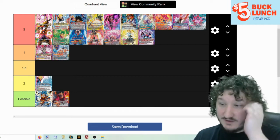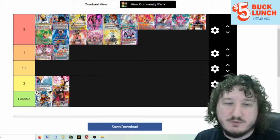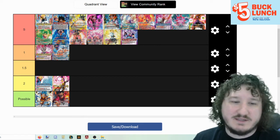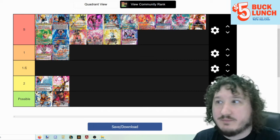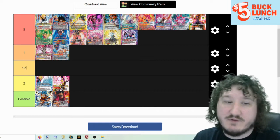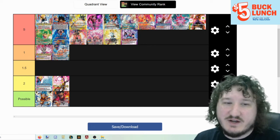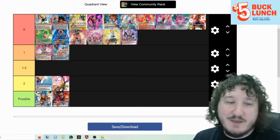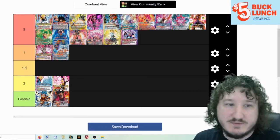Golden Frieza, the Final Assailant, for Universe 7 — I'm putting it in tier 2. I think it's good, there are a lot of cool things it can do, but the playstyle is a little narrow. You're playing for the black Goku and black Vegeta, or possibly the Emperor of Universe 7 Frieza that negates abilities. Either way it's a very late game deck, and there are decks like Sun Shenron that just do late game better. That said, it's still a solid deck and you'll get some wins from it.